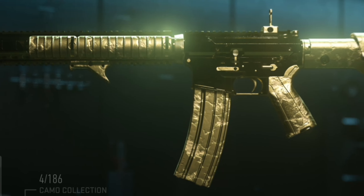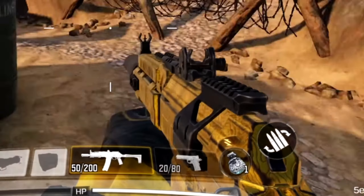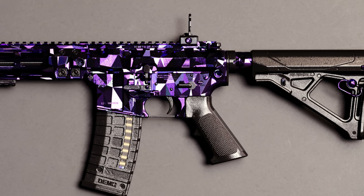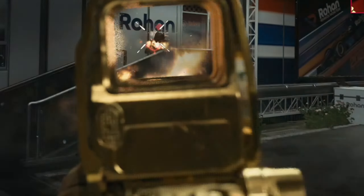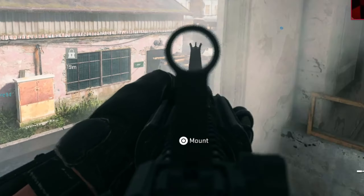The gold camo in Modern Warfare 2 is unlocked, and it's potentially one of the most beautiful variations of gold we've ever had. I might even give it the crown over Black Ops 1, if I'm honest. They absolutely nailed it with camos this year. This gold camo variation is so shiny, covers the entirety of the weapon including the attachments, which is something the community has asked for and wanted for so long.